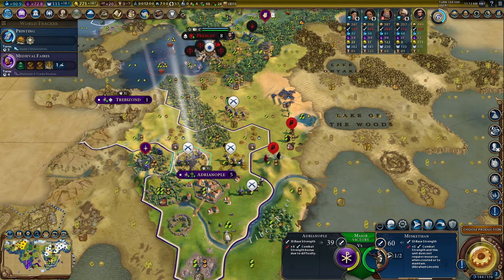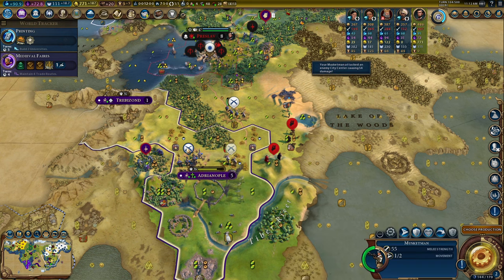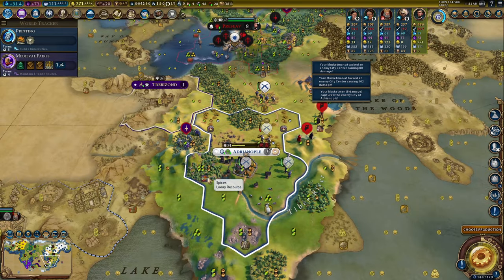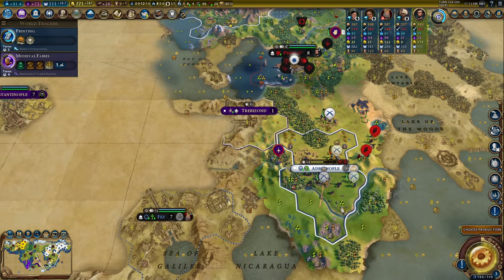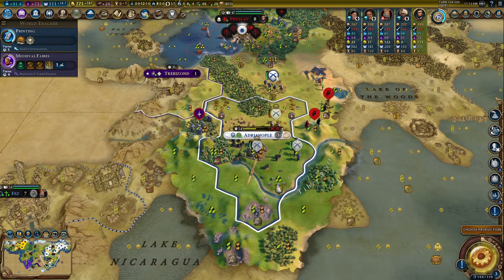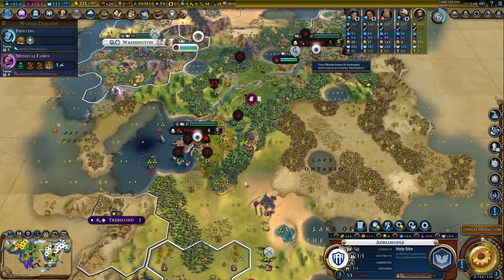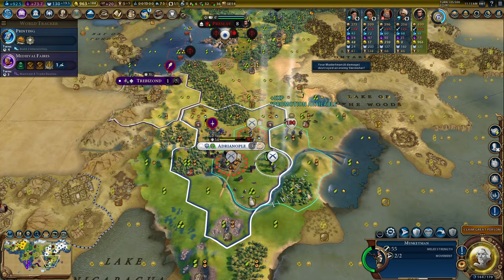Luckily my muskets attack with 60 strength and I am ready for this war. One, two attacks, and three for the take - that was easy. I've even got two more sources of incense and some spices. All of these are plantations and this is right on the front line - not good. I am very much going to regret trying to build all these, but I'm going to wait.